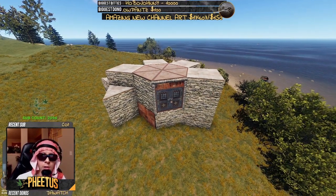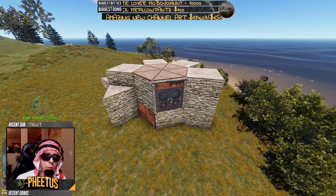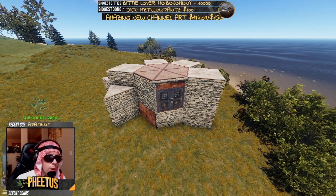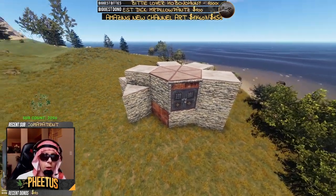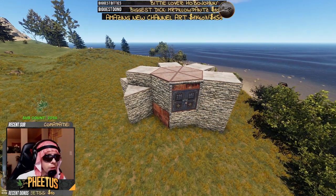Now, there are a couple different variations to this base. I'm going to show you two. One is a very light double bunker design, which is the one we're looking at right now. And another one I'm going to show you later on in the video is the far extended triple bunker version. Let's get right into it.